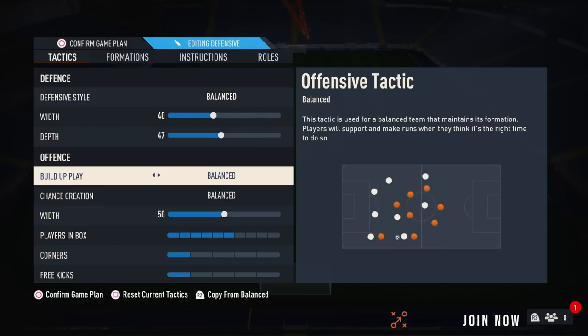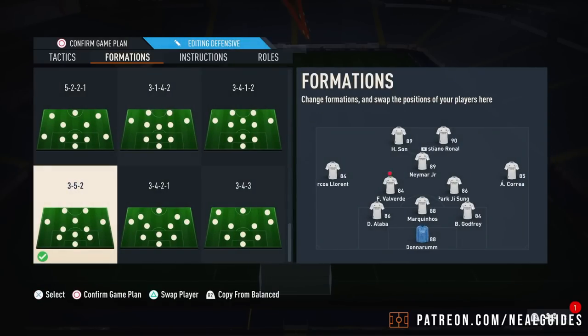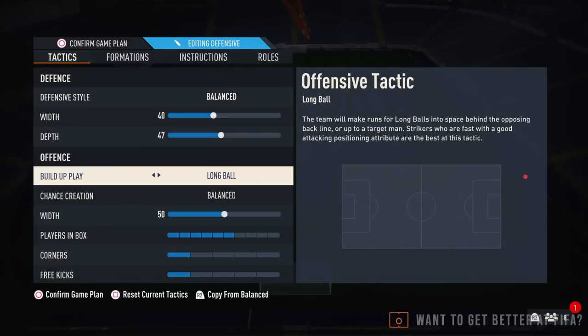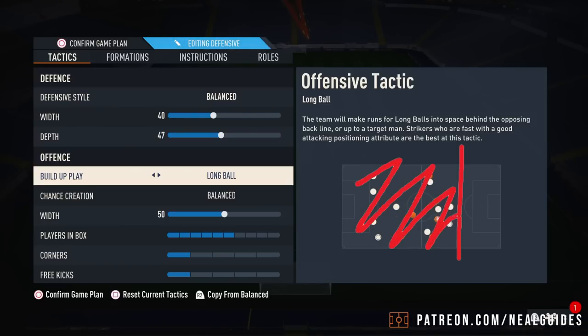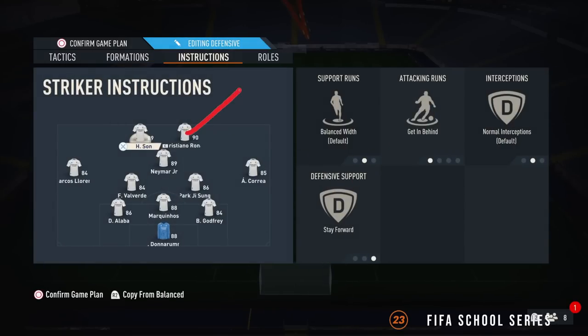Now we go over to the actual build-up play. I would recommend long ball. When you have long ball with this formation, the key thing is these two players here — you need them to make runs in behind. A lot of players were struggling with bringing the ball forward, and long ball will help with that. Do not use fast build-up play — I think it's too quick. Long ball is basically a halfway point. Don't forget long ball only happens in the first two thirds, not the final third. But long ball is perfect for those L1 triggers in behind, and you can do lob through balls to those players.